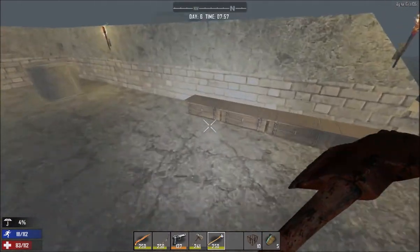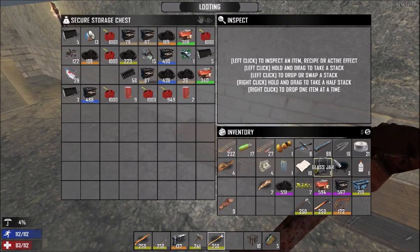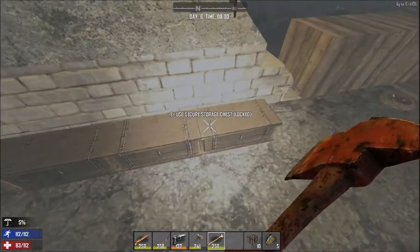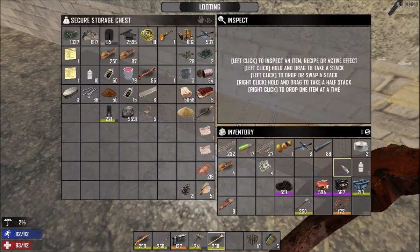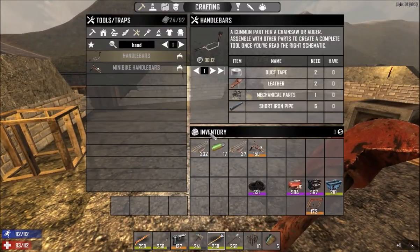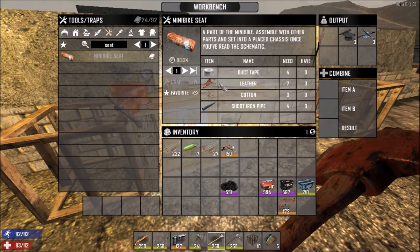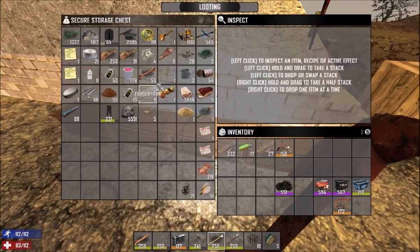Let's put a few things away. Everything gun related and tool related goes over here. Everything food and medical related goes over here and everything else goes over here. Now we have tools on us and we have our mini bike. Wait, the seat - almost got away without the seat! Four duct tape, seven leather, three cotton - I don't think we have cotton, we'll have to go look for two more. Four iron pipes.